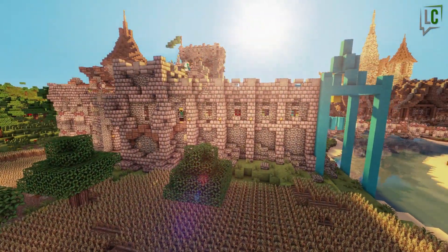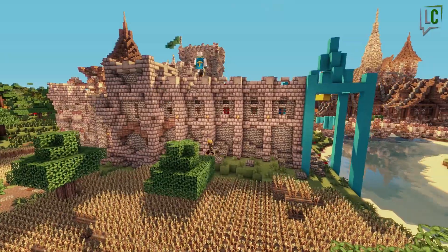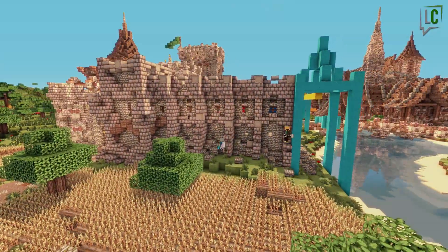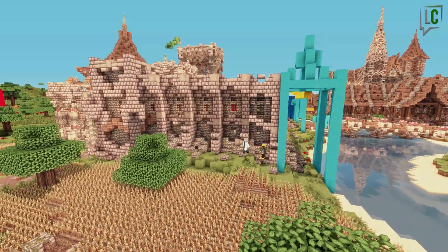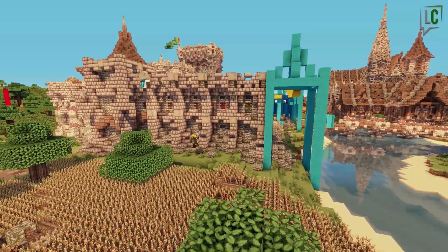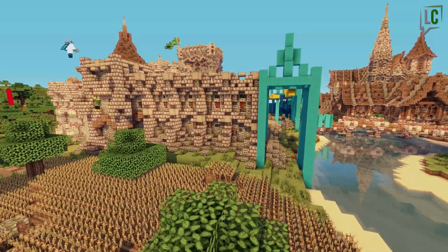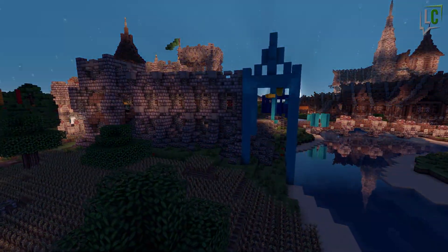Defenders can drop rocks, arrows, boiling water, sand, or tar — not oil, that's a misconception, oil was much too expensive. Burning sand is actually horrible — it goes between your armor plates. It's definitely not a good place to be; you want to cross it as fast as possible, or go around it if you can.